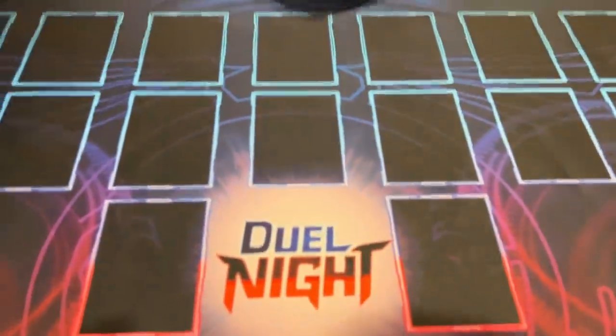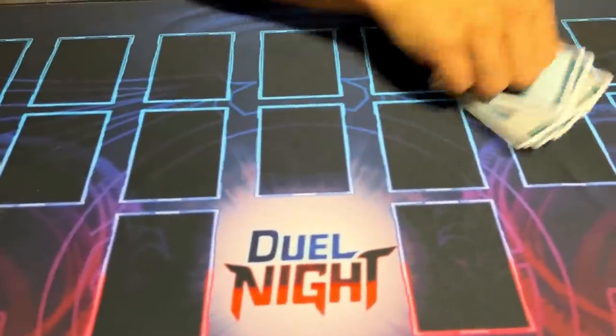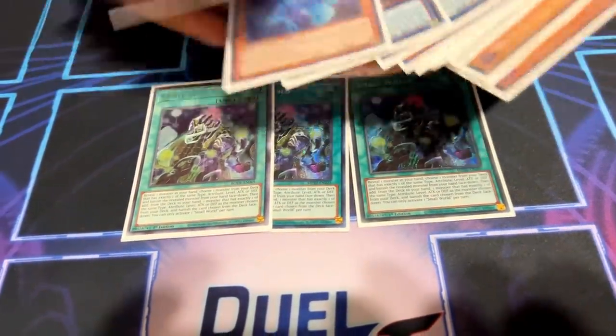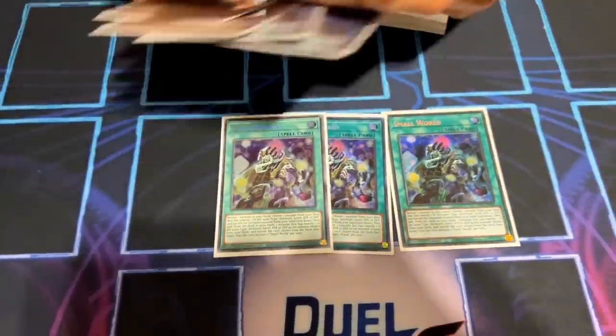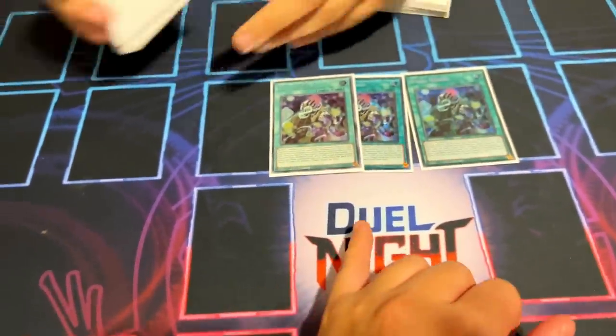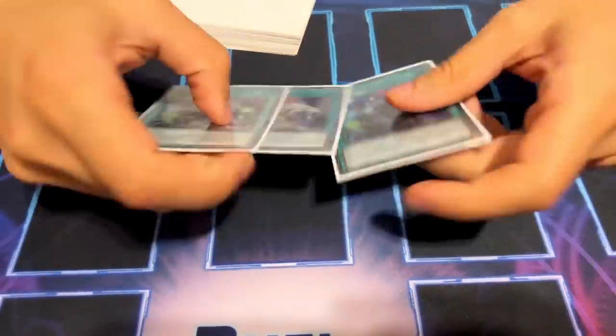We're not playing Foolish Burial or Preparation of Rites because of D-Shifter. Small World gets to the whole deck. You're going minus one but Souls is plussing two so it's fine. A lot of the time Small World gets you Souls and it doesn't lose to D-Shifter, so you can get Fenrir, defensive cards, Enchantress — you're really playing like 10 of these. Every card in the deck aligns to Small World. Illusion of Chaos somehow links Enchantress and Fenrir together, and it's a DARK, so all four engines of the deck just connect.